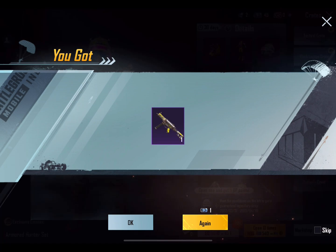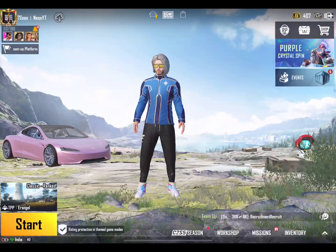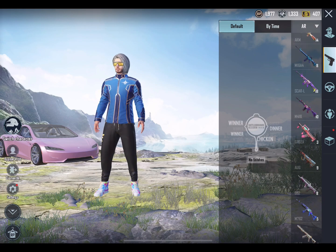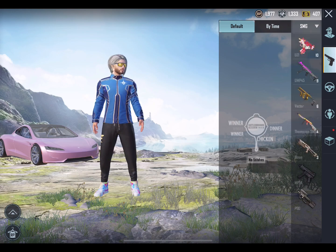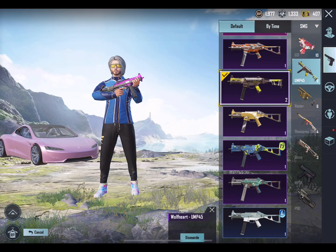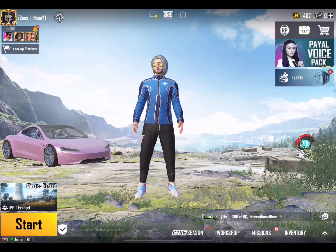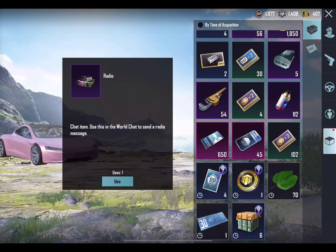You can see it here. Now we go to SMG, then to UMP, and there it is. Now there are two skins — I will dismantle one for 75. Let's try it again.